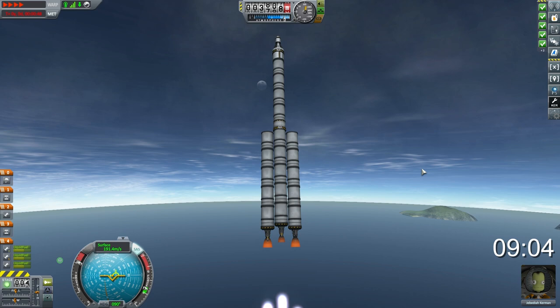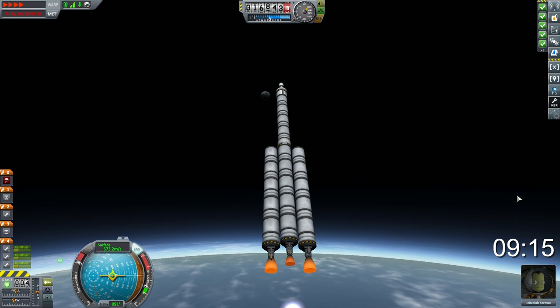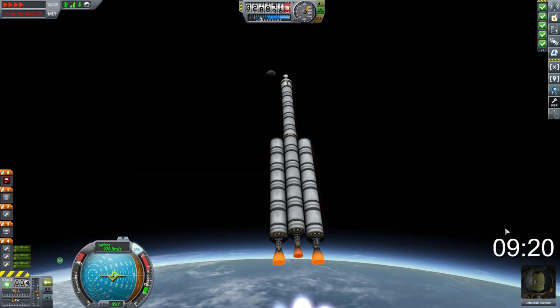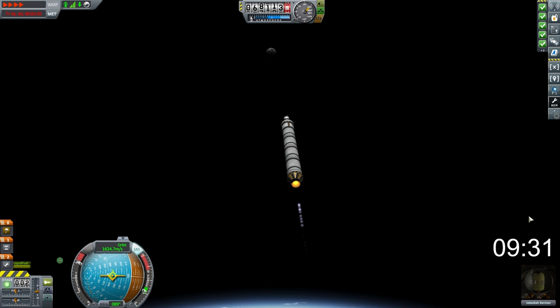We are physics warping as much as possible to speed up the launch process, and you can see how well these auto struts are working — without them this thing would be completely unstable. And the auto struts don't add to your part count, so that's an even bigger bonus. Punching up through the atmosphere, getting a little heat there, and we'll decouple the booster stage. This second stage with our Terrier engine is going to get us all the way to the moon, allow us to land, and return — all the Delta-V available from just these top four fuel tanks.